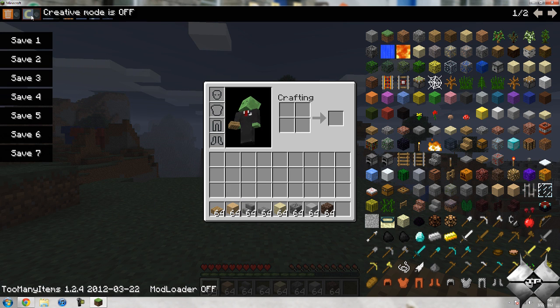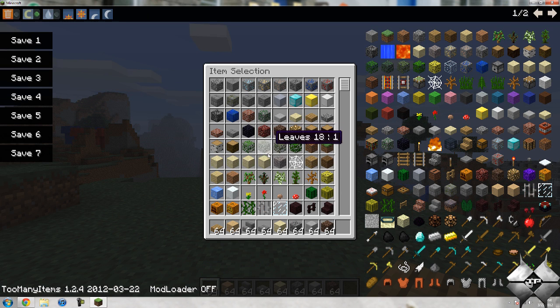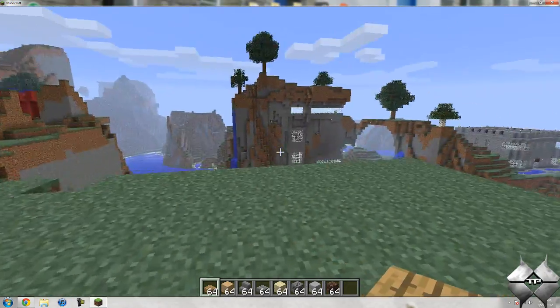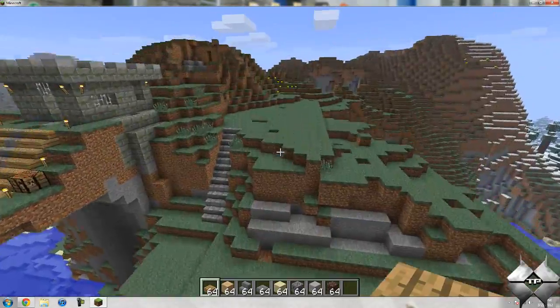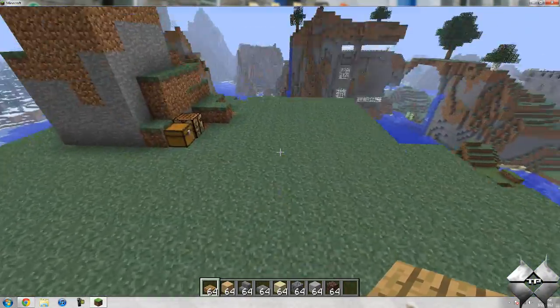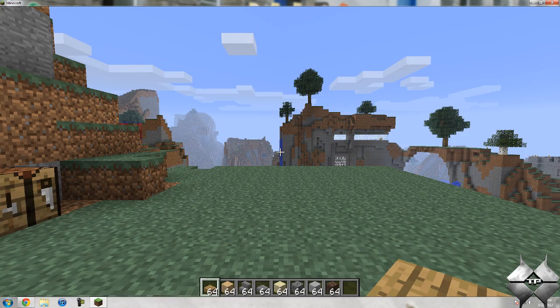We also have creative mode. If you turn on creative mode, you can see it changes to creative mode. This will allow you to destroy blocks with one hit, and you'll also be able to fly by double-tapping space. So you can have both survival and creative mode in one world.